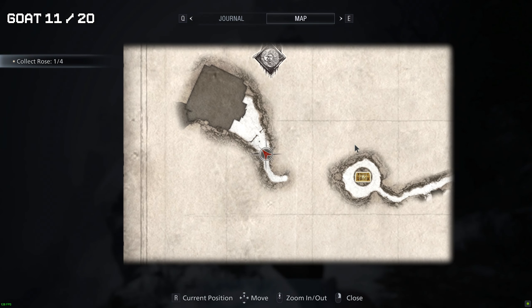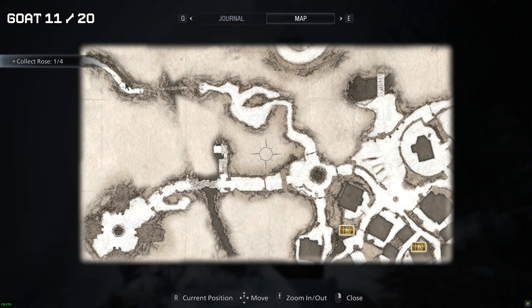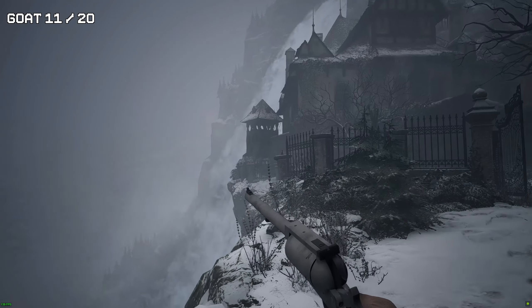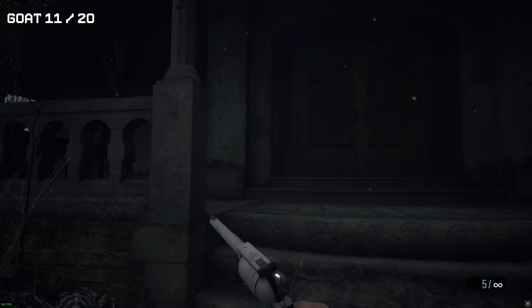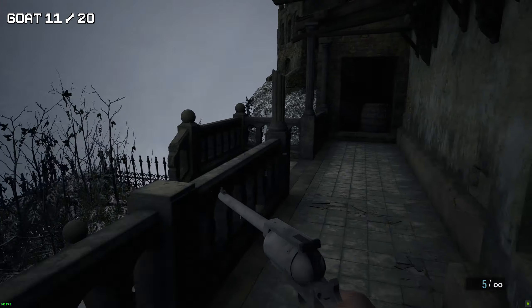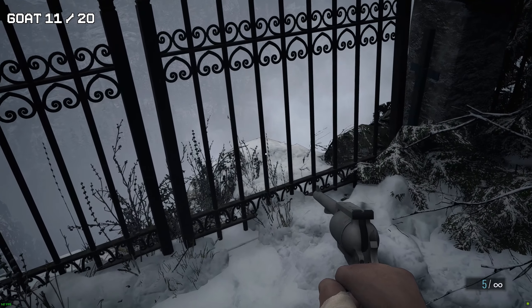Goat number 11. Just before we go into the house, if you want to walk up to the steps heading into the house but don't take the doorway, go to the left side and then go into the small patch of land here on the left side. In this area you'll find another goat.